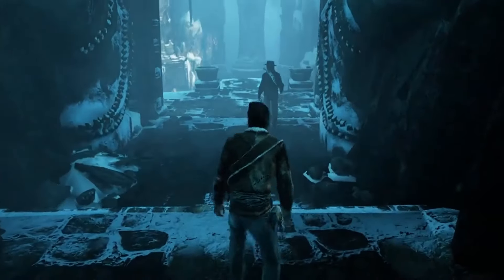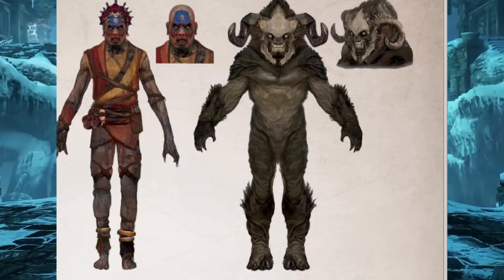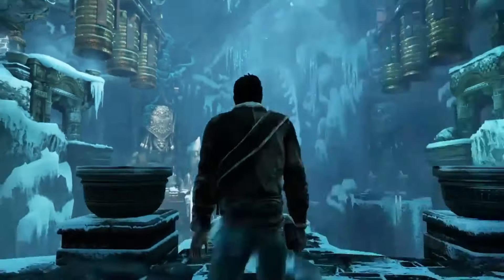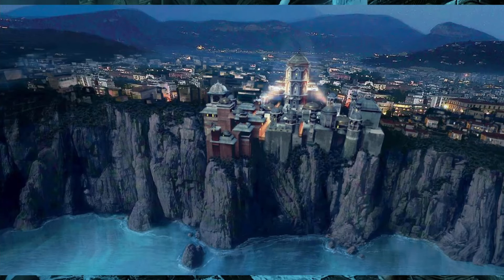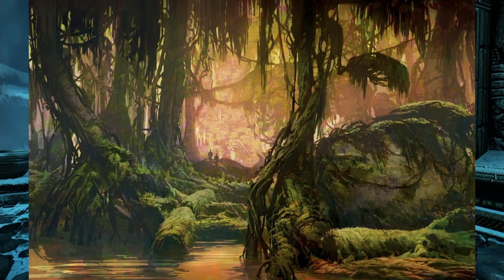For the guardians, the design inspiration was rock stars, wrestlers, and ethnicities from Nepalese to Eastern Indian and others. In this image we can see different ideas for the monster suit. The top Capi Palace in Turkey was the inspiration for the museum in the beginning of the game.